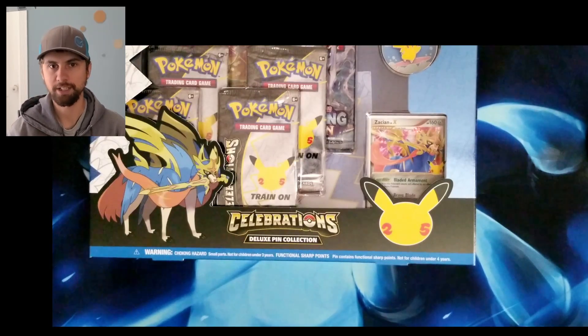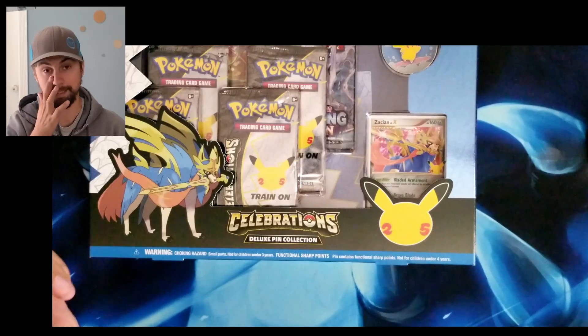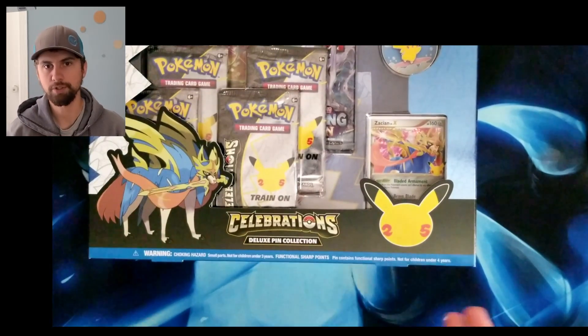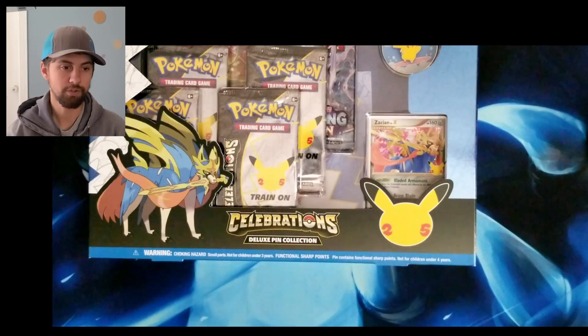We have opened some privately because celebrations have been just absolutely amazing — how could we not open it? We've gotten some great pulls like the Mewtwo EX, a Blastoise, and a Venusaur.